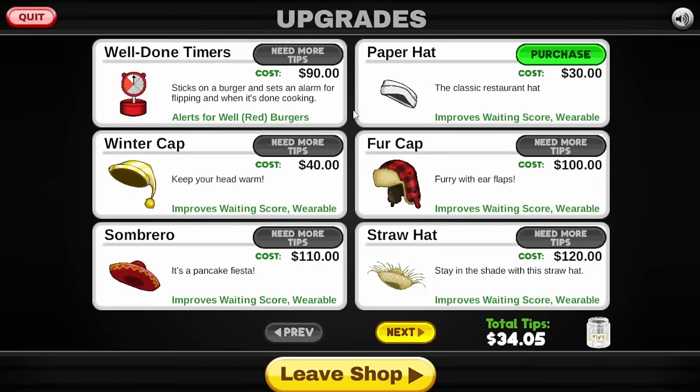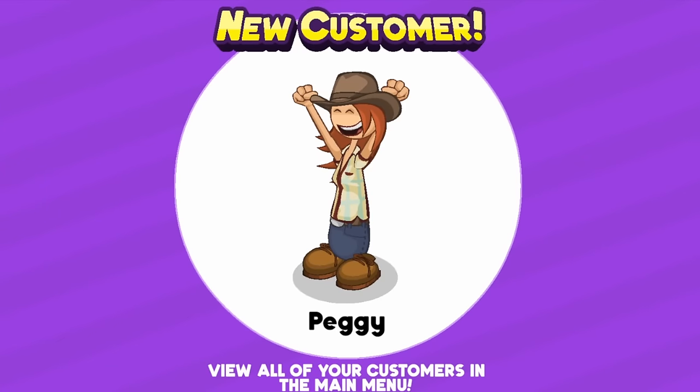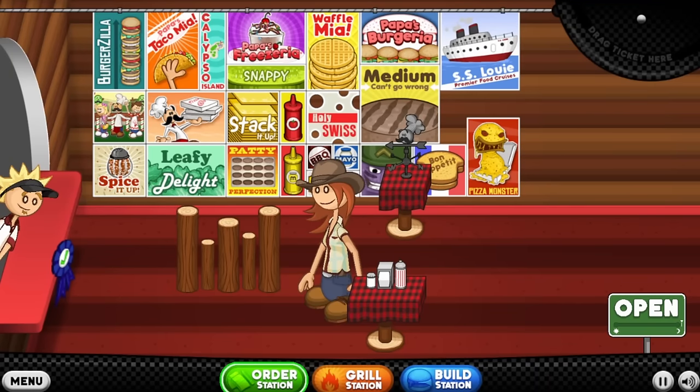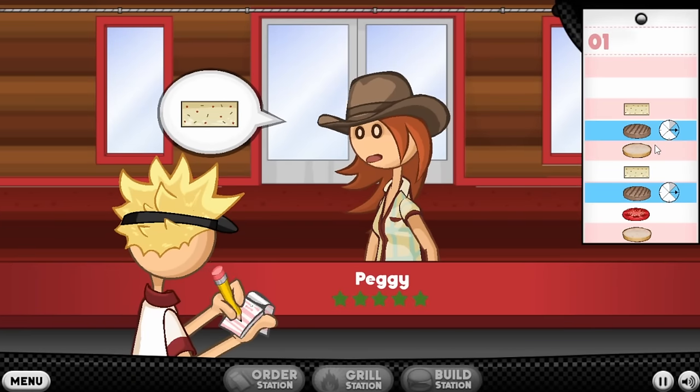Now, is there actually anything interesting on rank 13? Oh, Peggy. That's very interesting. Hello. Take your time, no worries at all. Oh, you want a rare — two rares. Wow, Peggy, very dangerous indeed. I guess that's what a cowgirl does. I'll do your rares, don't worry.